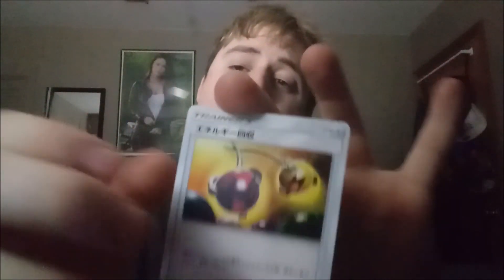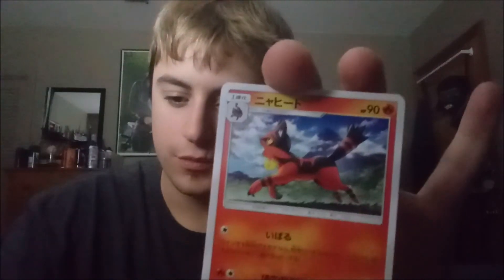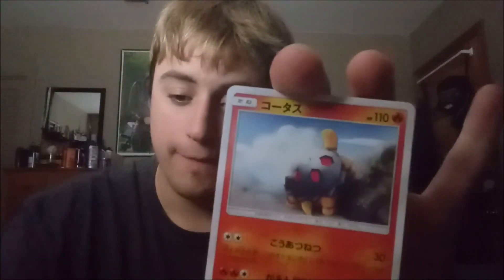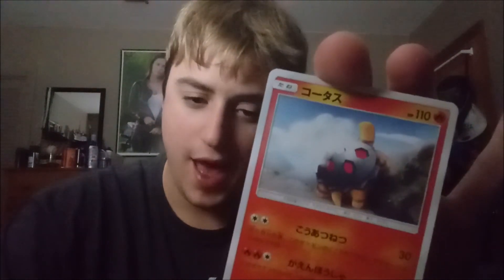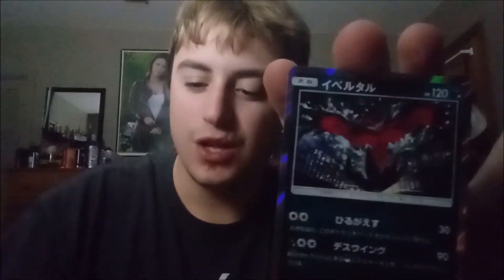One from the back — oh, we only have a few left, so hopefully one of these has the prototype GX. Energy Retrieval, Voltorb, Zorua, Torracat, Torracat. And now let's see what the power has inside — one, two, three — oh yes! Holo Yveltal! That is beautiful.